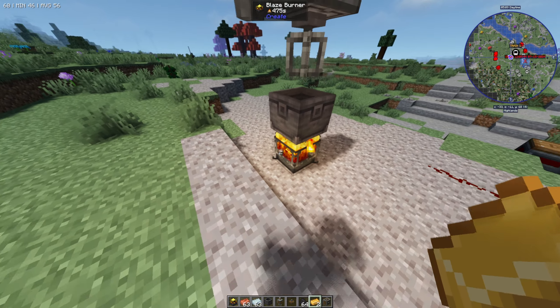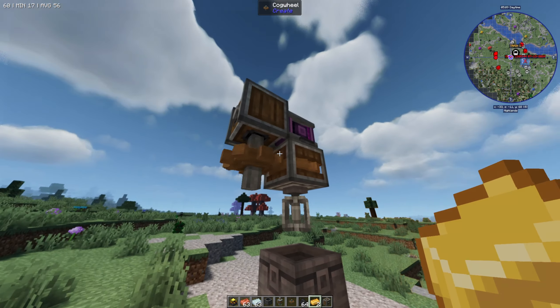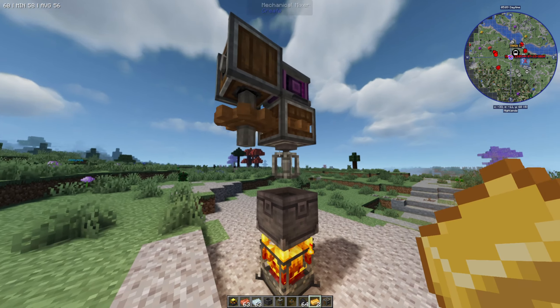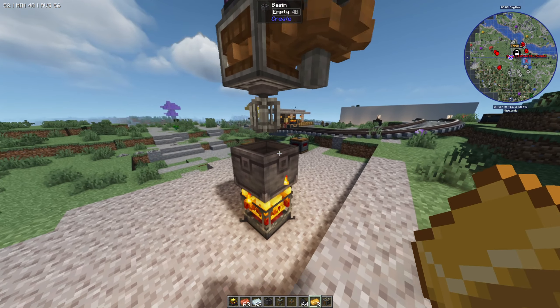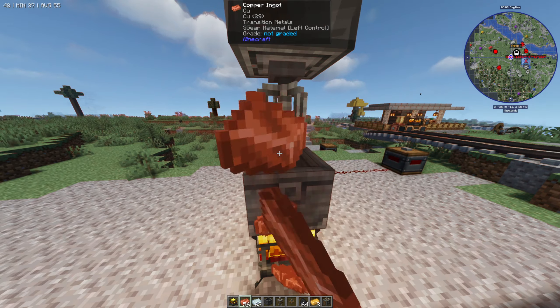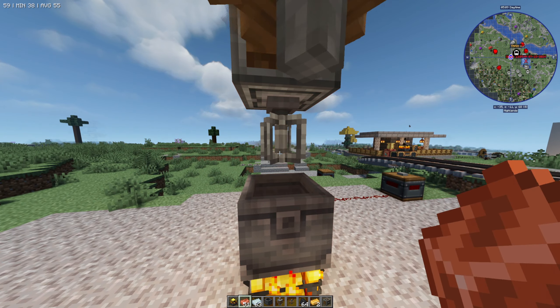You should be able to right-click inside the basin and you've got yourself a brass ingot. The machine is very easy to set up. If it's not spinning, you're probably not cranking it fast enough, so make sure you're doing it at the right speed. You can also automate this if you want, but this is the most basic setup — just insert the ingredients like this.